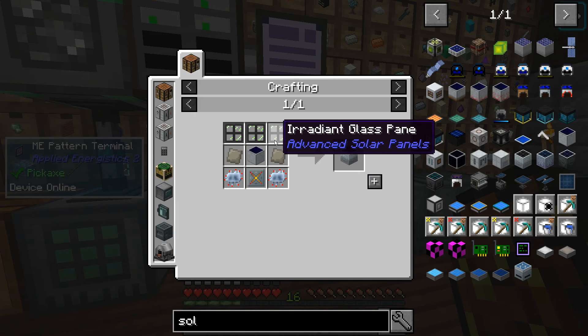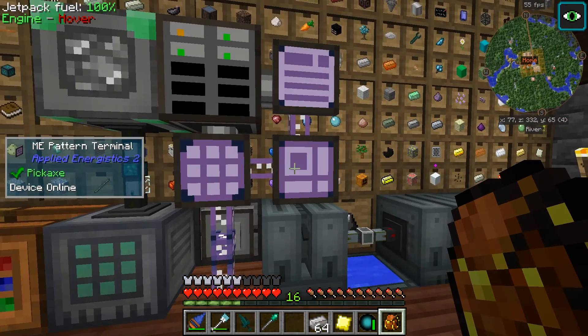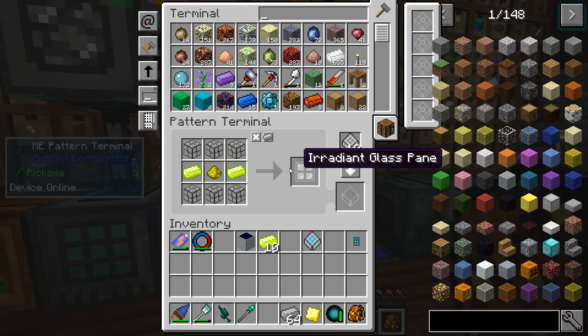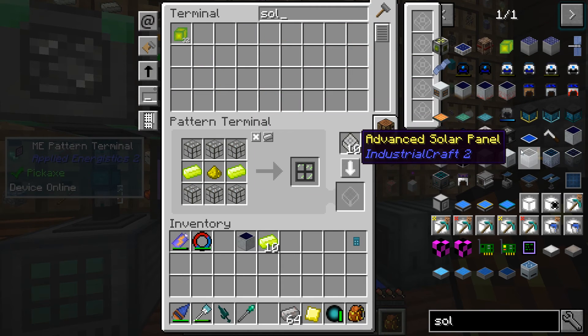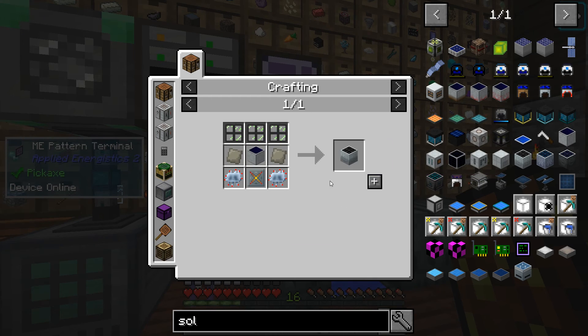Advanced solar panel, back to this recipe to make these guys. It's not bad. Let's put this in the pattern encoder again. So setting up auto-crafting for this - it's not a bad thing to do, it'd be perfect. Making sure that the stuff is able to be crafted is a really good thing, but the problem is we don't have auto-crafting set up for the processed stuff.